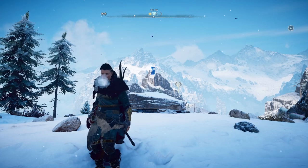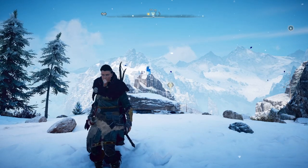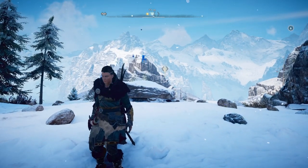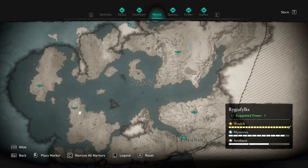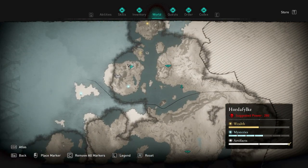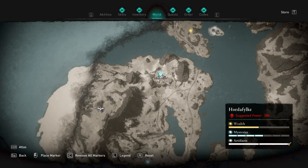Hey guys and welcome back to Assassin's Creed Valhalla. Today we're looking at a very interesting thing in the game - it's an anomaly, which you can find here in Hordafylke, which is in Norway. Roughly about the top left of the map. The starting zone is right there, Fornberg is at the bottom, so we go up here. This is where we are on the small little island over here.